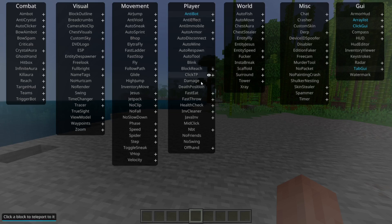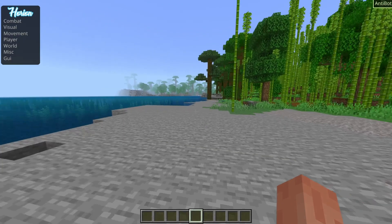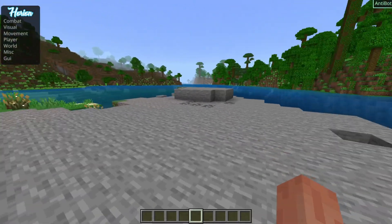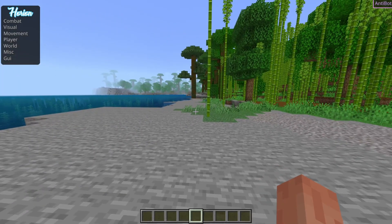Some utilities have more customization options than others, and these menus are quite useful. When hovering over utilities, you'll notice in the bottom left-hand side you get a description of what the utility does, which is definitely quite useful. The click GUI area should be pretty self-explanatory overall.